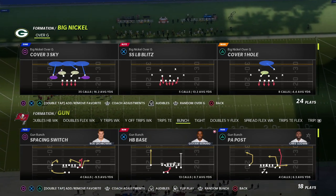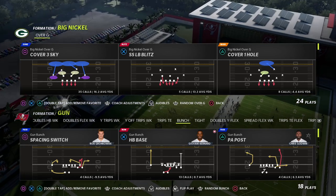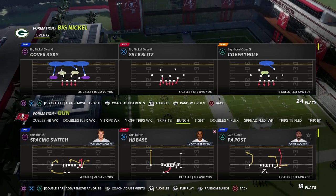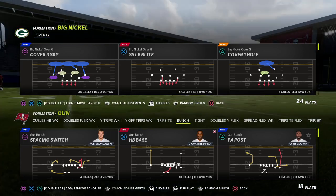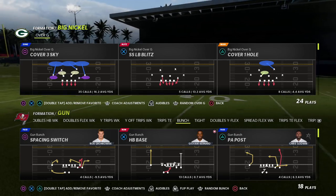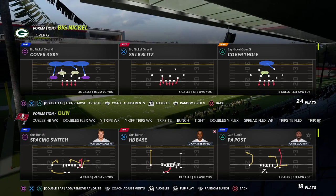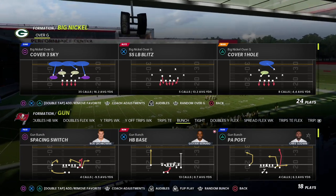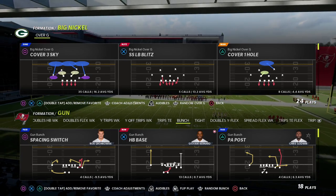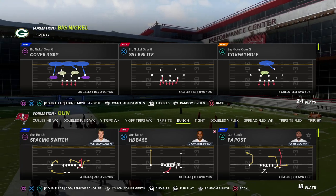I think it's time to show you what I would argue with anyone is the best bunch defense in Madden 22. This is a three-man pressure that is basically going to guarantee yourself pressure against the gun bunch formation. This is really one of the main reasons why I have shifted to running the Big Nickel Over G. It doesn't matter if they block seven — you're going to get pressure against bunch. This blitz is also really good against anything that is not play action.